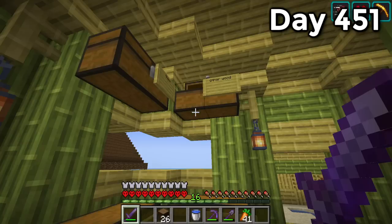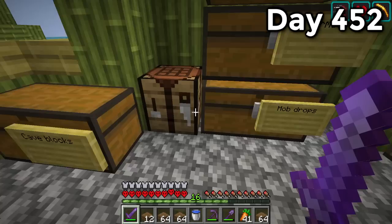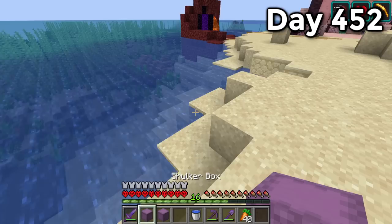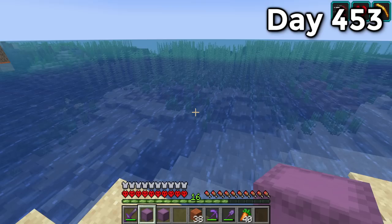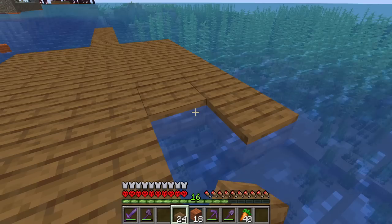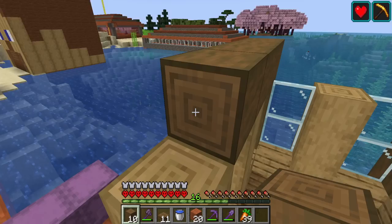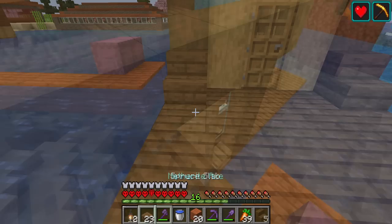Day 452 I wanted a boat and a dock — I'll be leaving the island one day so may as well make a boat. I started gathering materials from my storage shack, and on day 453 I decided to build it over here next to the nether portal.